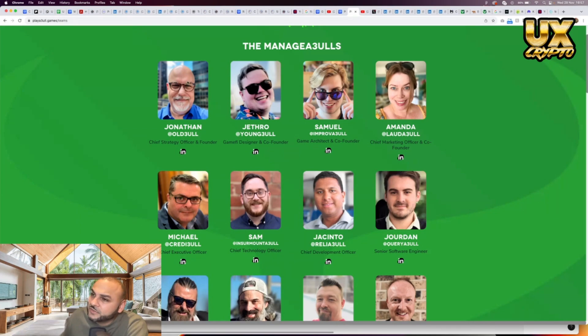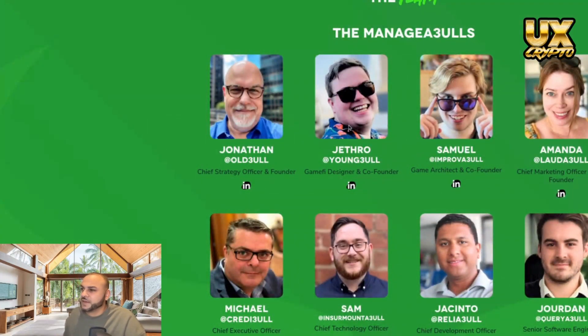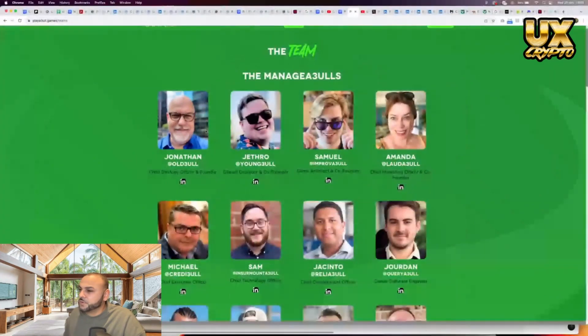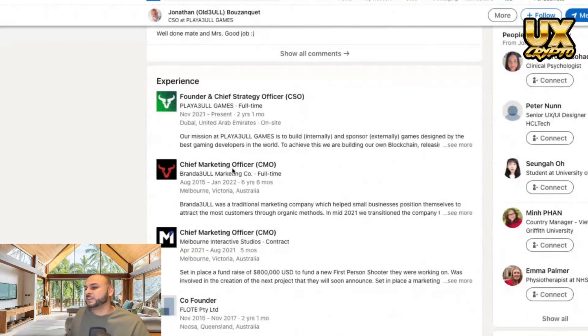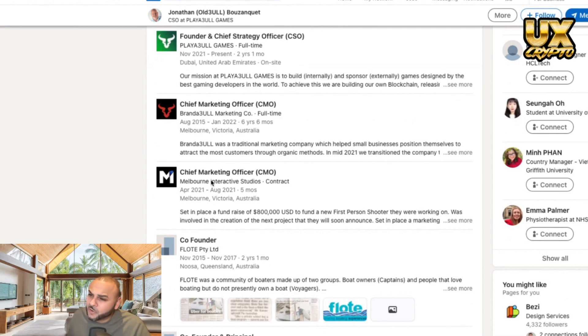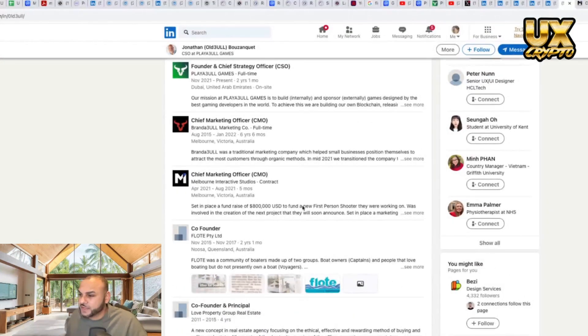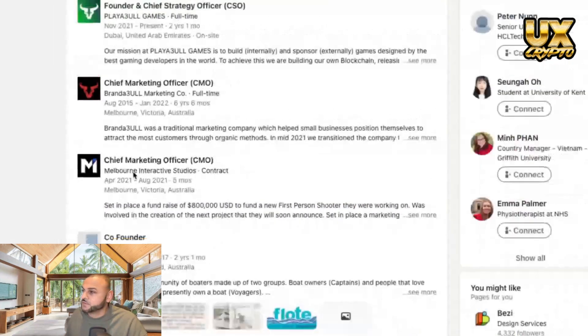First we're looking at Jonathan, the CSO of Playable Games. He's also been Chief Marketing Officer at Brand Full Marketing, and Chief Marketing Officer at Melbourne Interactive Studios — another gaming company working on a third-person shooter with $800,000 in investment. So he's got some experience in gaming, which is nice to see.